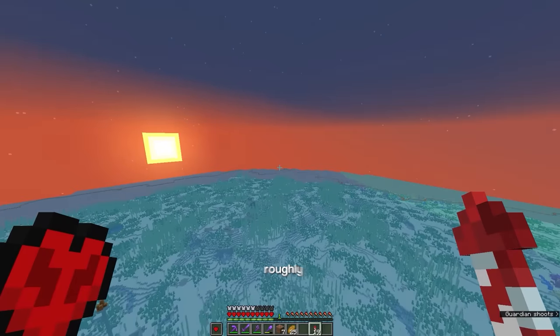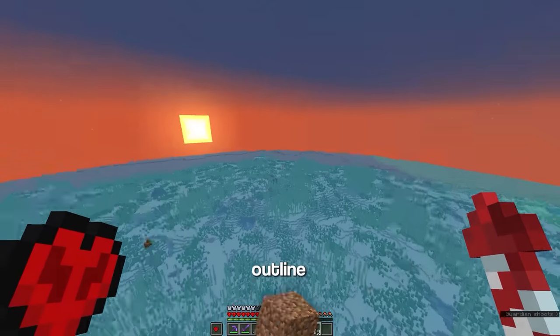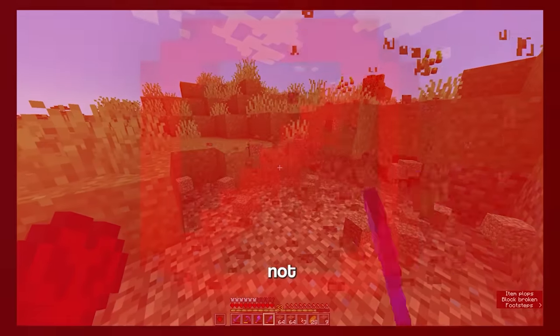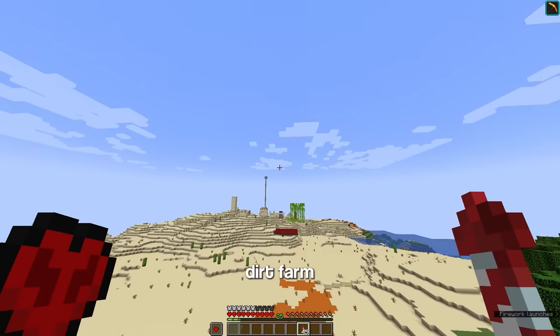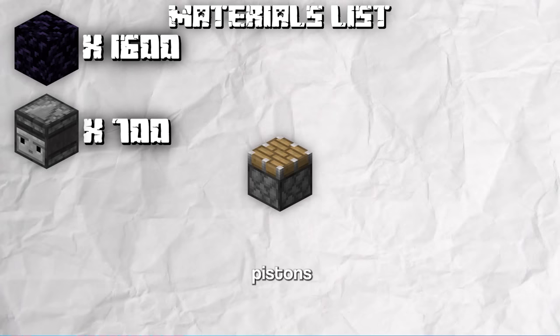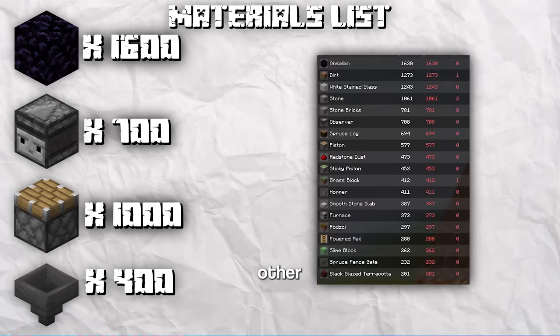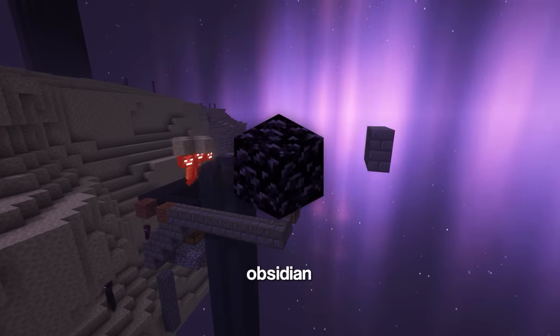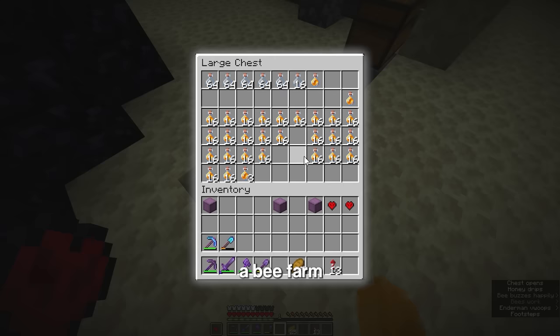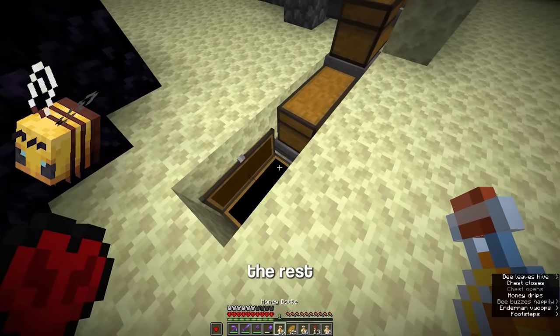Now I need to collect roughly 500,000 dirt to fill in the outline. For reference, this is what 500,000 dirt looks like. And this is not gonna work. So I gotta build a dirt farm. I need 1,600 obsidian, 700 observers, 1,000 pistons, 400 hoppers, and a bunch of other stuff. I started with the obsidian making a simple farm which got more than enough. I also made an iron farm, a slime farm, a beef farm, and manually grinded out the rest.